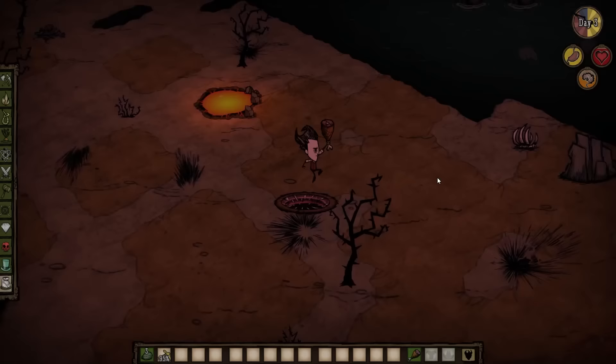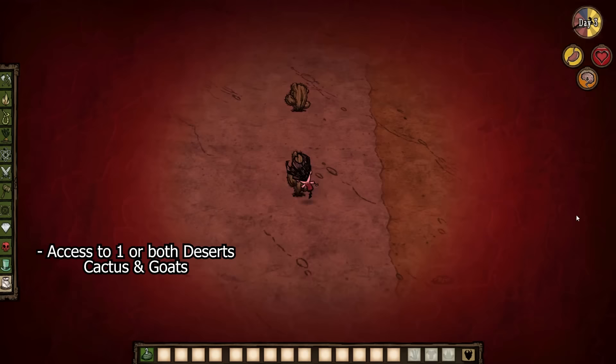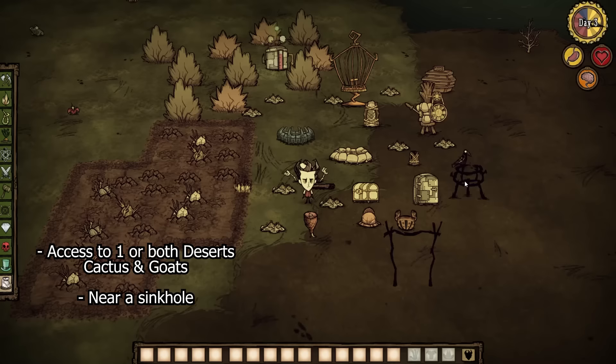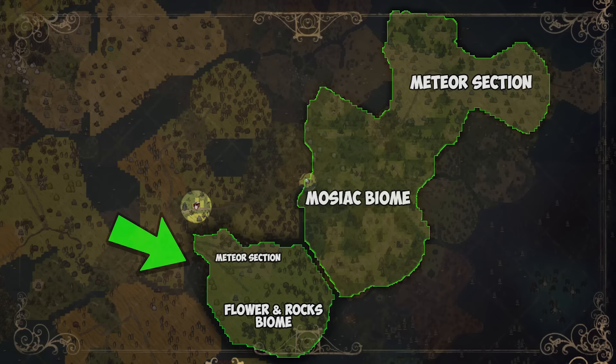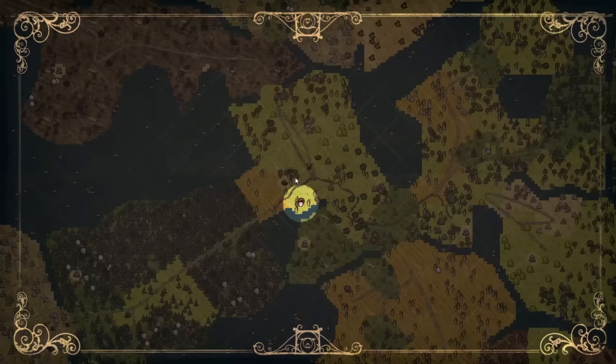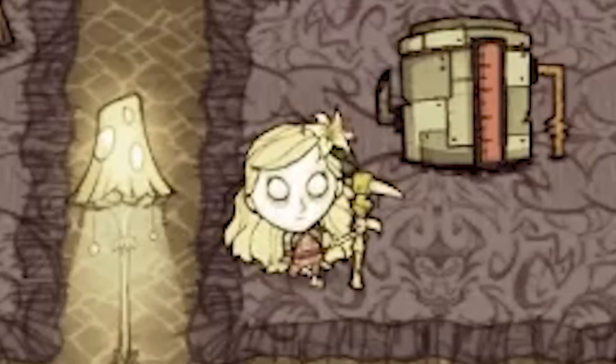Let's start off with base location. In general, I like to be close to a few things. I like to have access to one of the deserts - that might mean basing close to the desert, or basing close to a wormhole that goes to the desert. That's because cactus is really good sanity food in the early and mid-game, and as a vegetable filler in the crockpot. I also want to be near a sinkhole so I have easy access to the caves. And I don't want to be anywhere near a meteor field - an example is in the mosaic biome. There's also another biome which can have a meteor field. If you see two or three wormholes that go to useful places like the swamp or a desert, base near those and also near a sinkhole. Otherwise, I like to just be in the middle of the map so I can get to every biome relatively quickly.